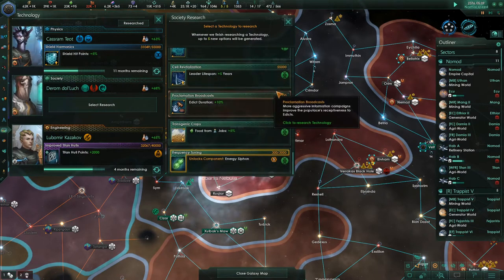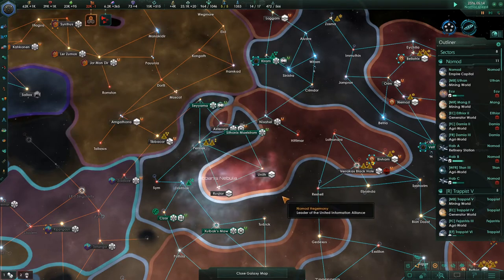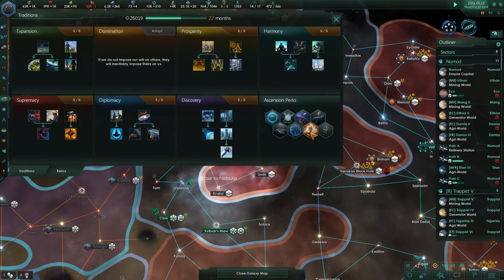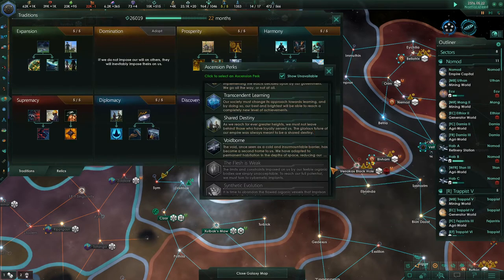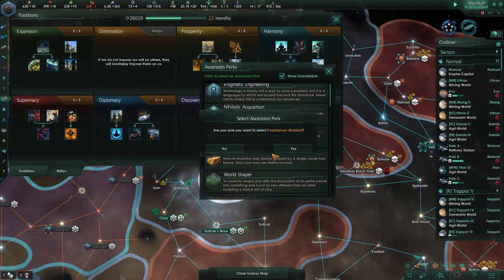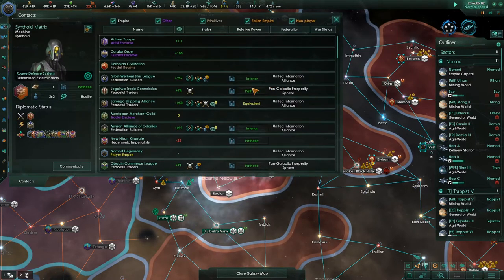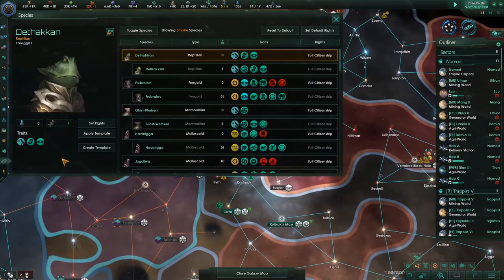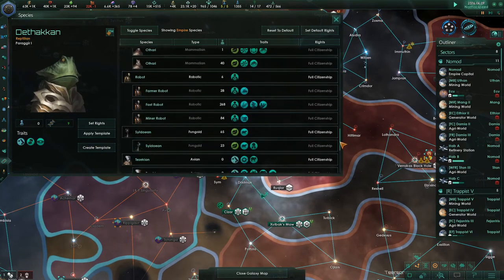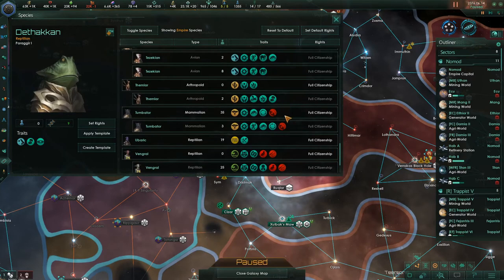We're all repeatables now except for energy siphon. Look at traditions — there are some really neat ones. Evolutionary Mastery is the one we need for gene modification points. We're saving one ascension perk for the Colossus. We can go into species and create templates. Let's fix these guys first — create a template for them. Let's get rid of 'weak' for them. They've got a bunch of stuff: unity from jobs, empire sprawl from pops — I love that one. And now they're out of points, so that's all we can do.